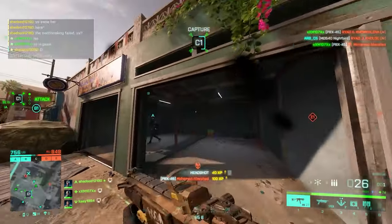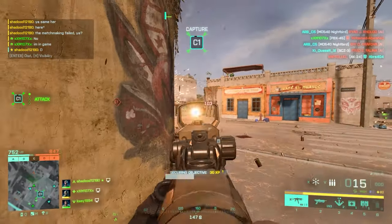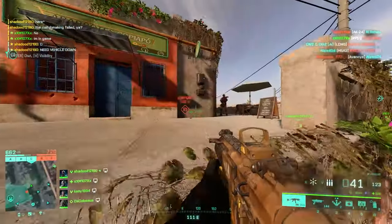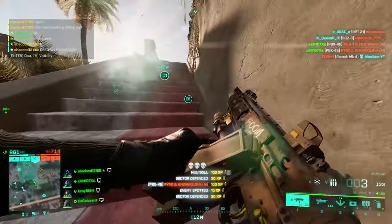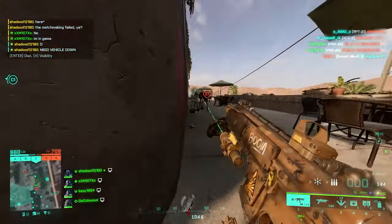Moving on to underbarrel, I believe you need nothing but the MGL Laser Sight. If you want to make a close range weapon even deadlier, there is no better attachment than the MGL because it gives you hip fire accuracy while moving and recoil control with literally no downsides. For the PBX, however, because you have perfected hip fire accuracy by nature, you can also equip the LWG Grip if you want some more accuracy while moving.